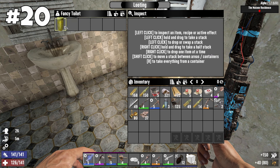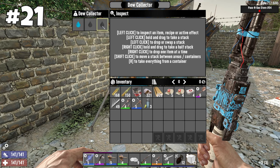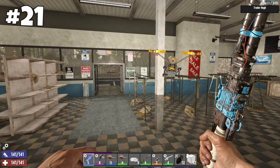Murky water and paper can be found in toilets, and some POIs have plenty of them. Fresh water is obtained from dew collectors automatically – they require filters to be crafted. Just buy them from traders or get them from a Tier 1 quest completion.